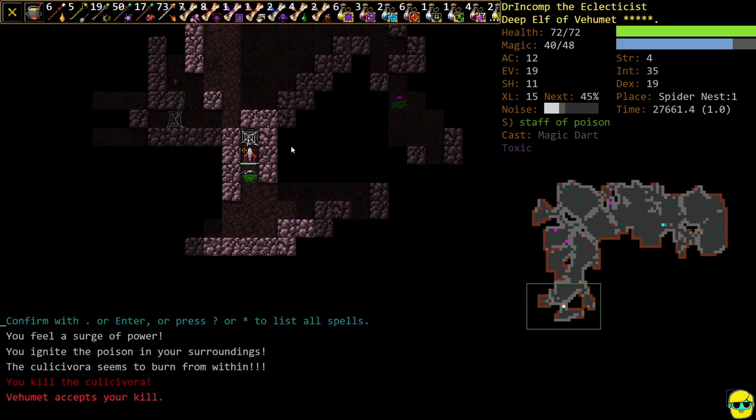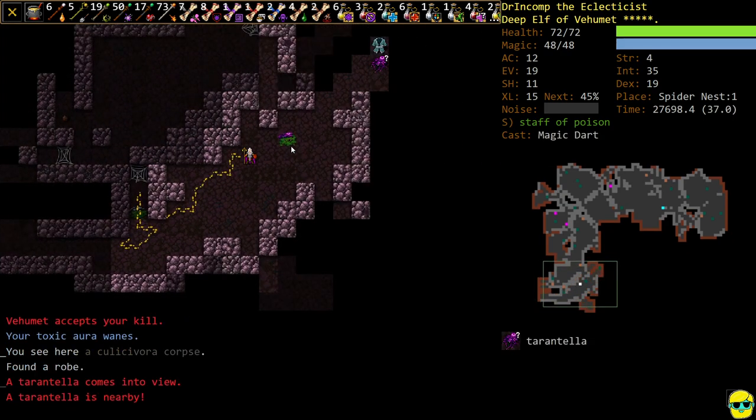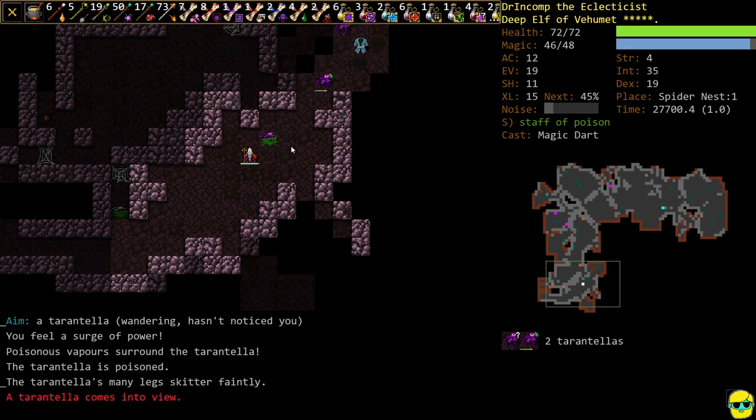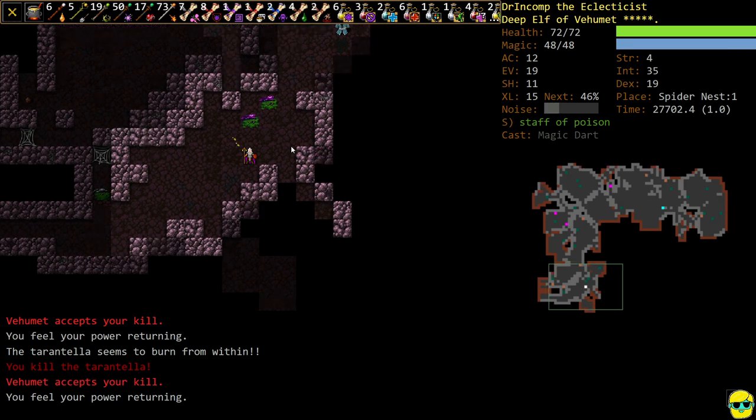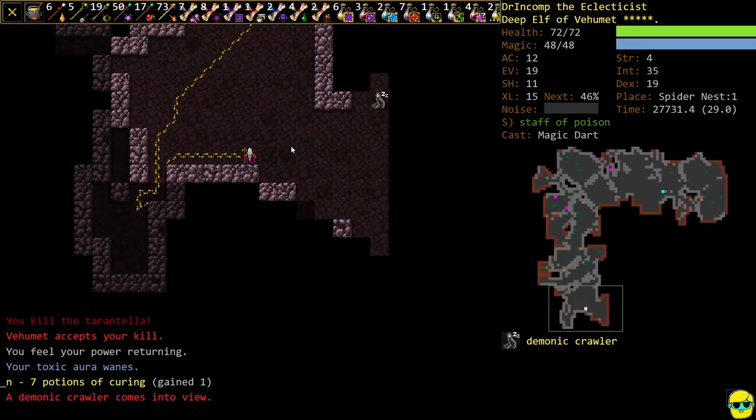Ignite him up. Alternating between Poison Vapors or Toxic Radiance if there's more than one enemy on the screen, and then doing Ignite Poison.